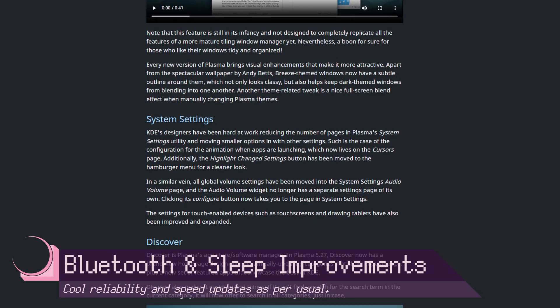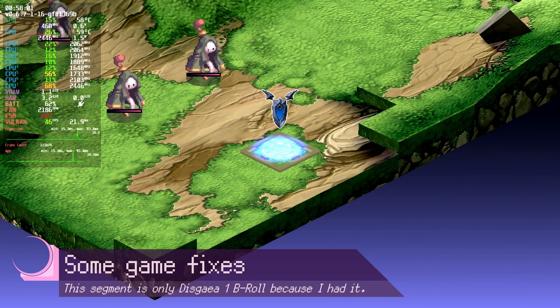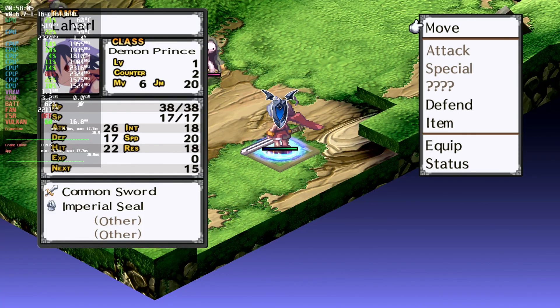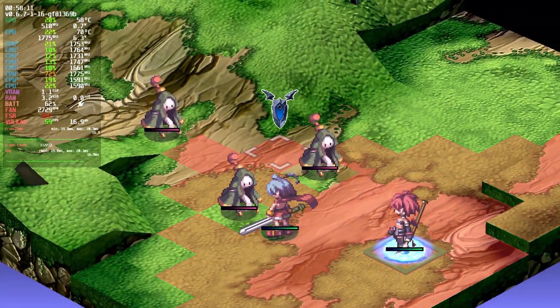They've also improved Bluetooth connection stability, especially with multiple controllers, and they've improved sleep resume speed. There's also a number of specific game fixes, such as fixes for Naruto Shippuden Ultimate Ninja Storm 4, Disgaea 1 PC, Returnal, and Overwatch 2. And I think that about covers all the important details of SteamOS 3.5.